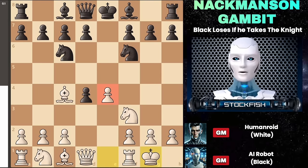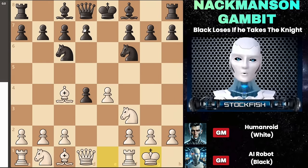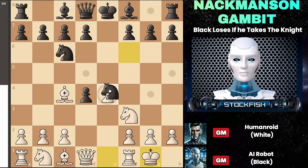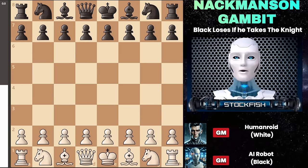Now the pawn on d4 is also up for grabs, prompting black to capture it immediately, which is also the top move I recommend. If black chooses not to take the pawn and plays something like bishop to c5, you can just advance the pawn. Similarly, if black plays d6 in this position, you'll simply recapture. However, the most common move by black is to capture with the knight. This setup is quite popular in openings, and there are various move orders that can lead to this position.